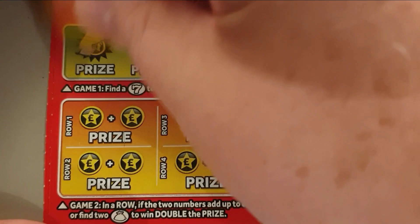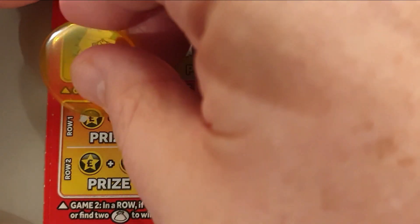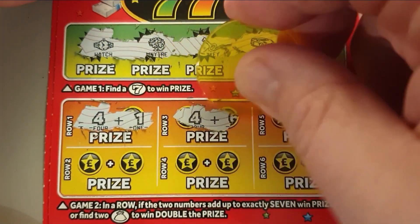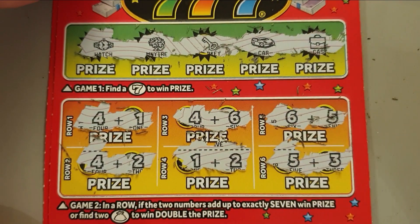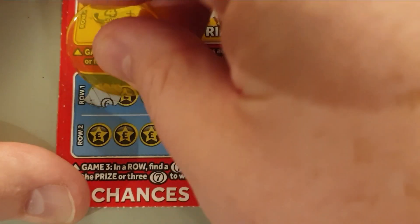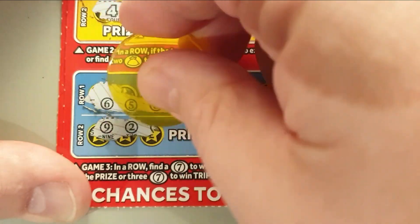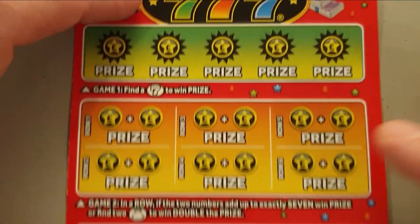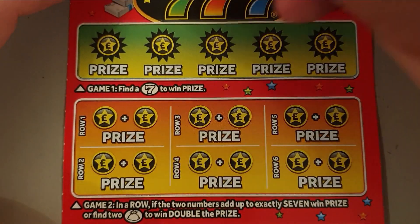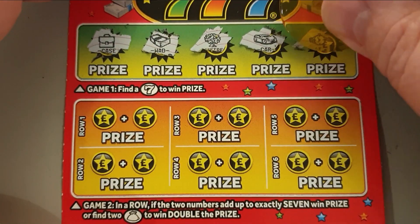Looking for sevens on the Platinum Sevens prizes section: a watch, a money tree, a gold key, a car, and a briefcase — no win there. Our two numbers have to add up to seven: four and one is five, four and six is ten, six and five is eleven, four and two is six, one and two is three, five and three is eight. Six five eight, nine five one, nine two five, six nine three — dead. One last card: briefcase, a wad, money tree, a car, and a watch.